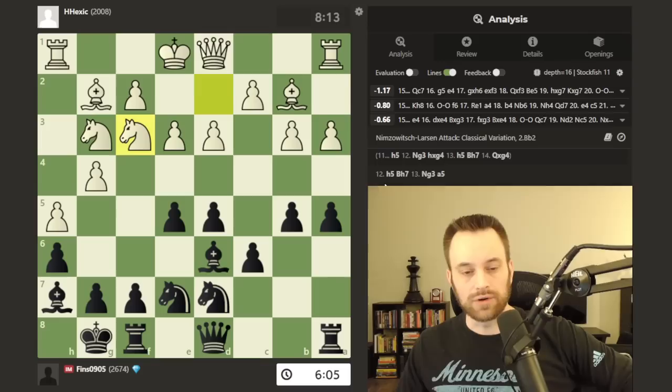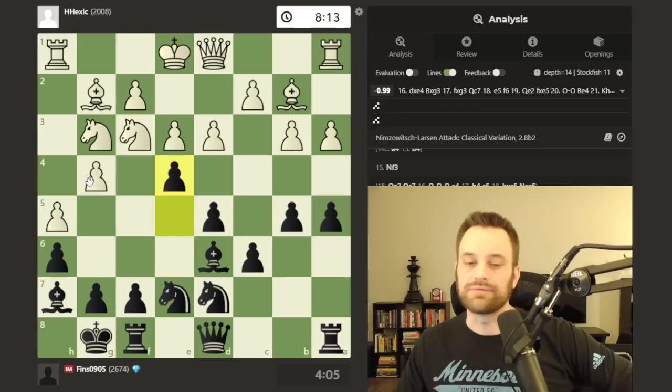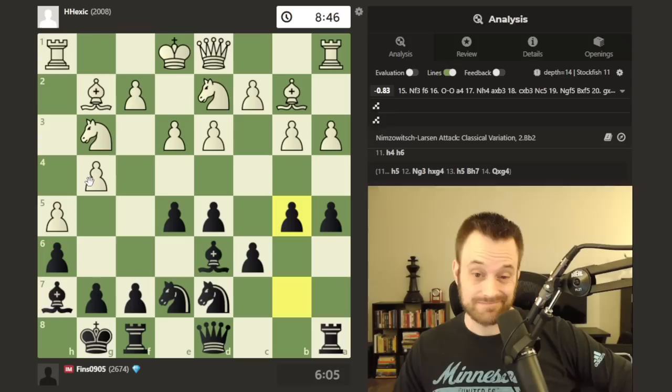Where exactly did white lose this game? I think this whole plan was probably not the best. Knight f3 in particular — maybe the position is still playable, albeit slightly worse for white roundabout here. That g5 suggestion at various times by the engine is interesting. I'm not going to claim that after knight f3 e4, white is losing, but I do think the resulting position is tough for white if they don't get a break or some counterplay immediately. As you saw, once I got my grip on the position, white had no play.